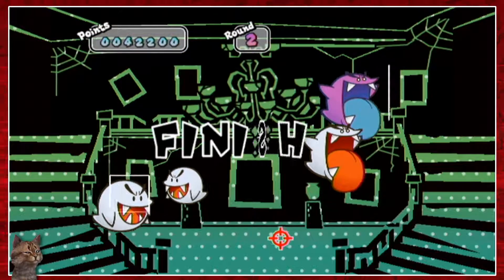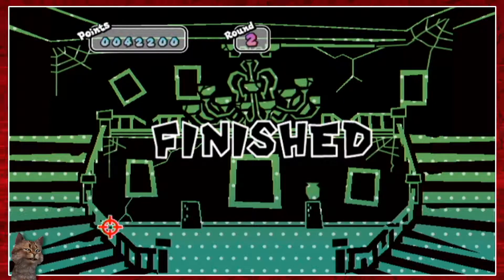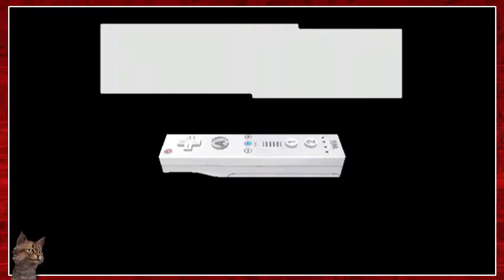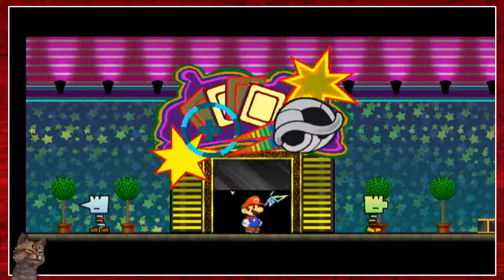There we go. So we see how the games go and I guess I'm just going to go through the yellow door and move on to the next chapter because I just want to move on. I got four flip side tokens — whatever, that's fine. Hold the Wii remote sideways because that's how I normally play the game here.